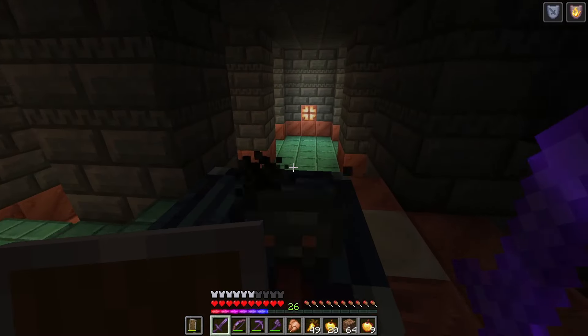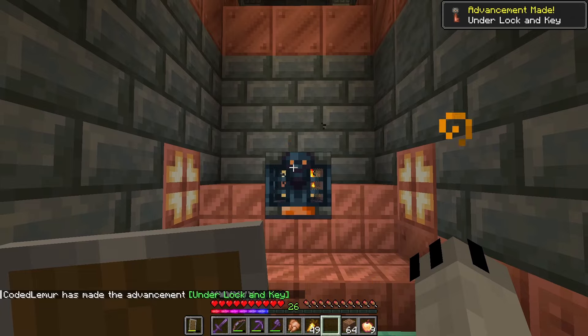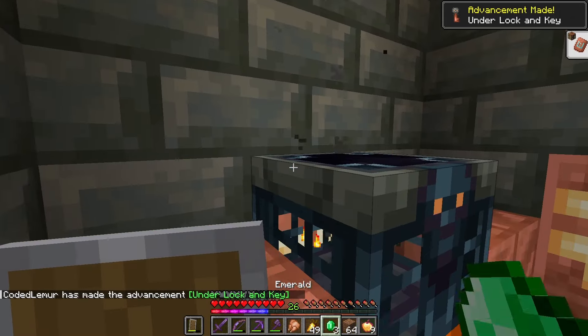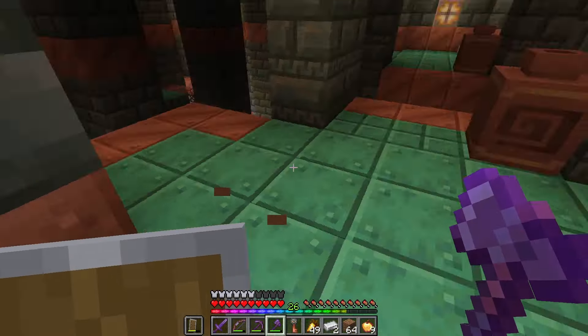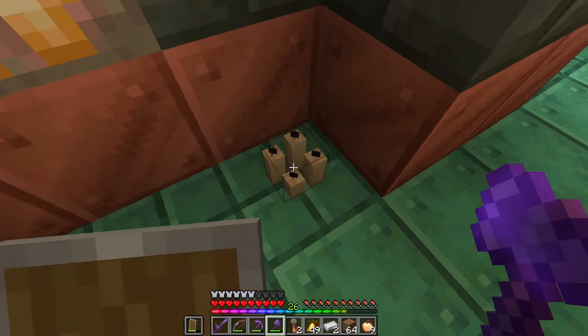After I killed those skeletons I got my first trial key. The first time you use it you get the 'underwhelming key' advancement. I also got one of the new armor trims and some wind charges. I then found my way into a bigger room, and it's important in these rooms to check the barrels and decorated pots because they will have loot hiding inside them.